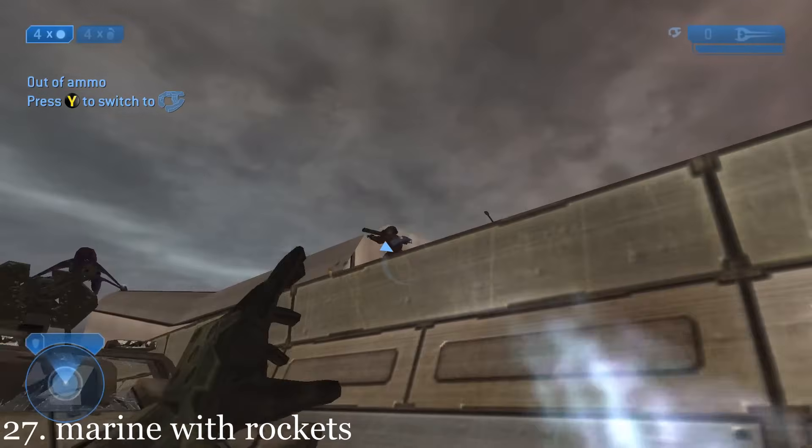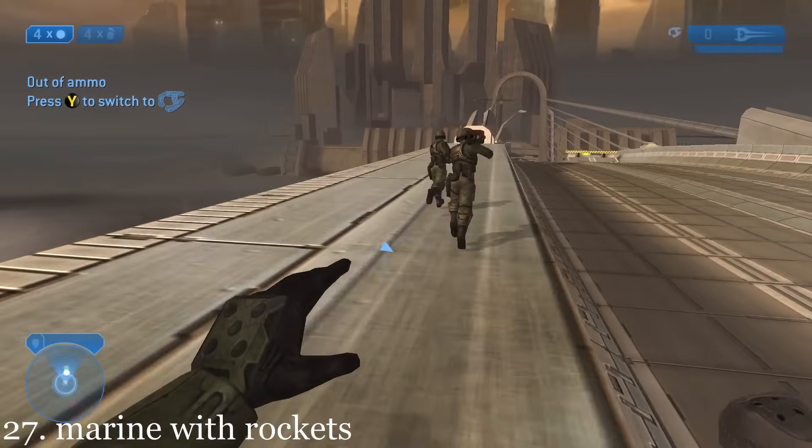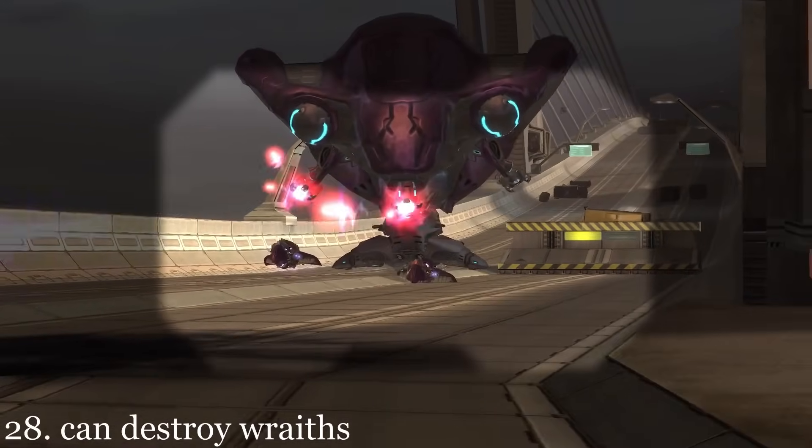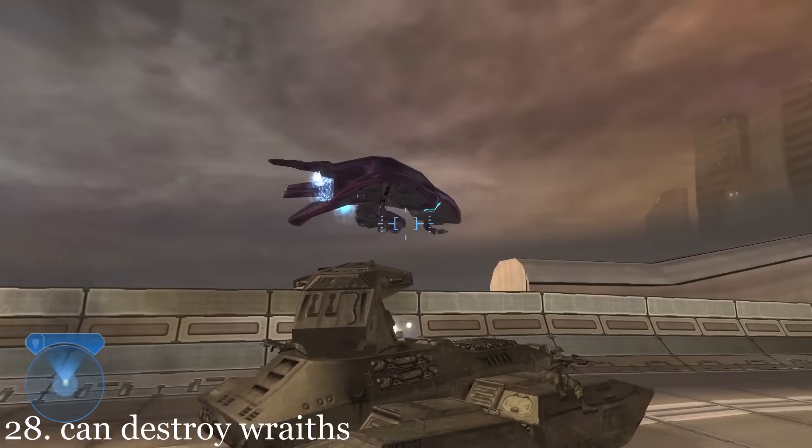There's another Marine with a rocket launcher hiding on this part of the bridge that will help assist the player. The Wraiths that get dropped off at the end of the bridge by these Phantoms can be shot down before they reach their destination.